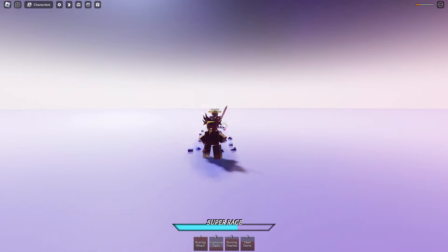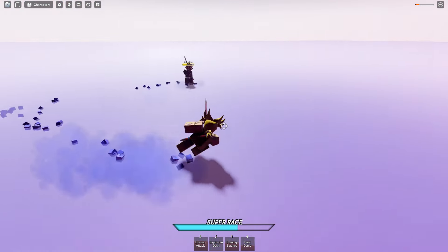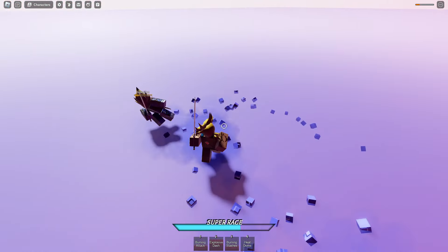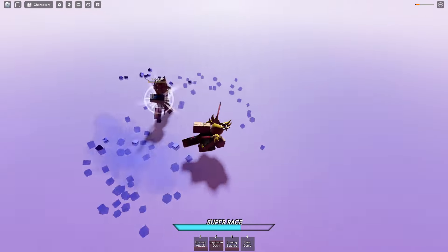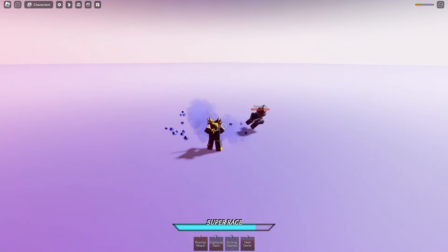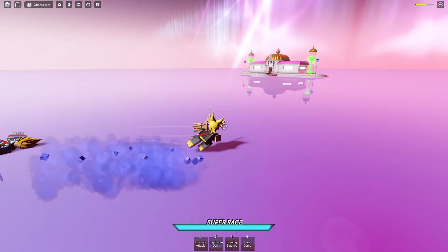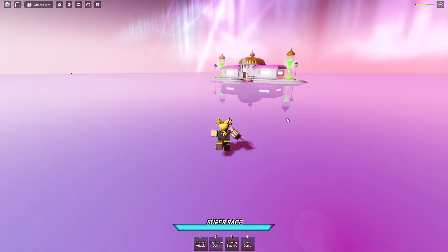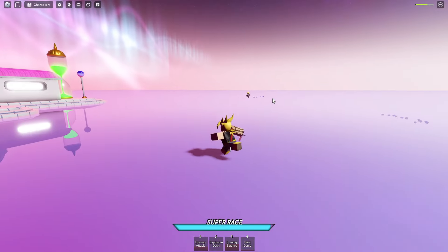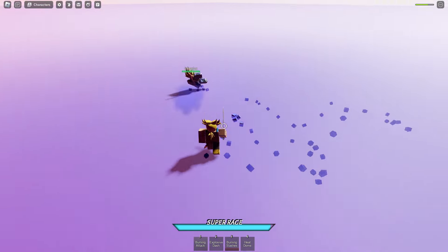Heat Dome — I love that move. Burning Slashes. Burning Attack. Ooh, that was a good catch. Caught him with that, yes sir. Pretty close on HP here. Heat Dome. Burning Attack — bro, really just tried blocking that? Hit him with a 3? Yes sir. We're looking good. Let me know my thoughts on the update down below. I'm really excited for Cell because he's like one of my favorite DBZ villains.